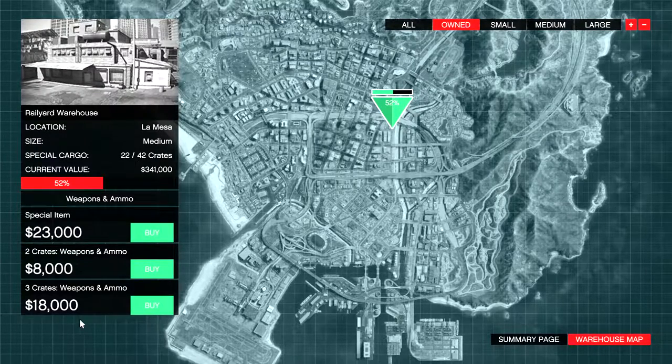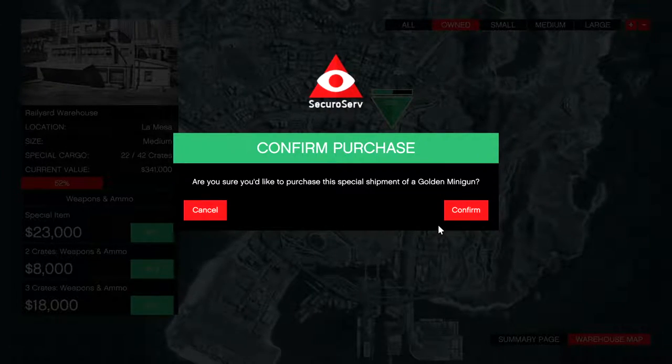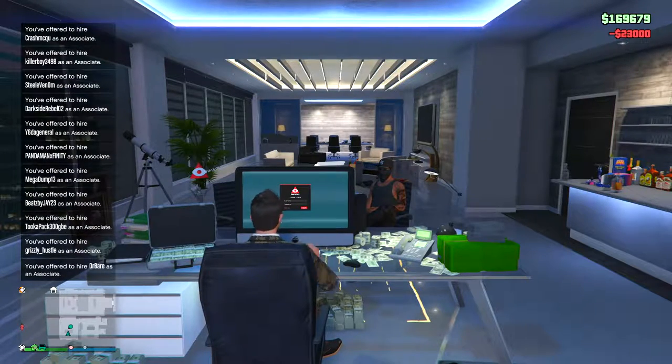Now here I'm just showing you guys the prices. I've actually made quite a bit of money — my current value is $341,000 in my garage. As you can see right there, what I'm going to buy: 'Are you sure you would like to purchase a special shipment of a golden minigun?' Heck yeah, we want to buy a golden minigun — who doesn't?